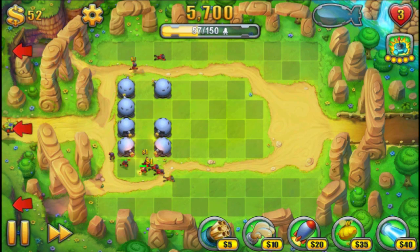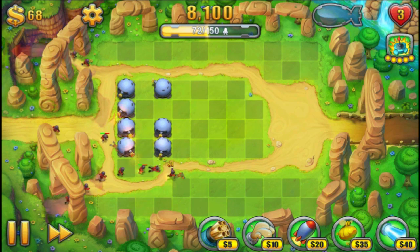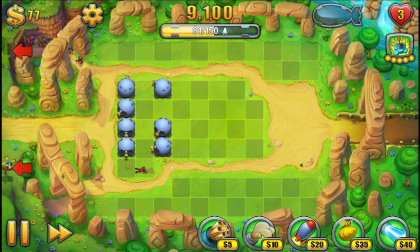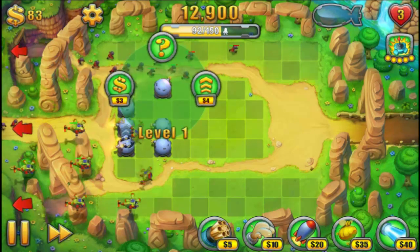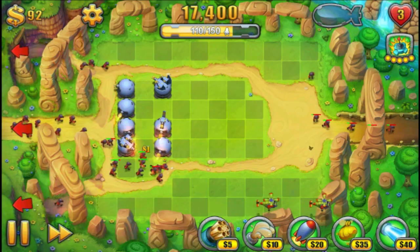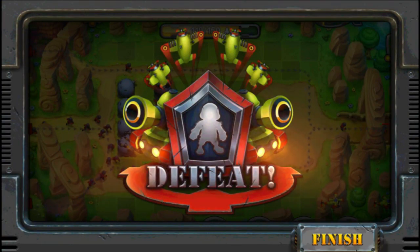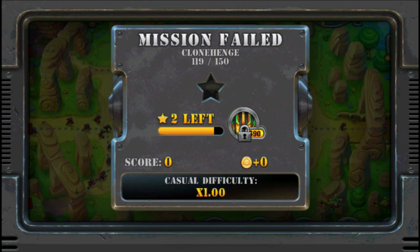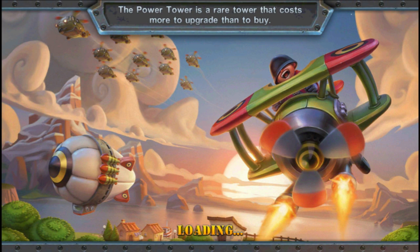The idea of this game is that you put down towers in the squares, and the clever thing about this game — or at least in some of the levels, not all of them, actually a fairly small fraction of them — is that the troopers can take a fair set of different paths, but only when the level designs allow it. They can go on a lot of different paths. I wasn't really paying attention there — that's why I lost.